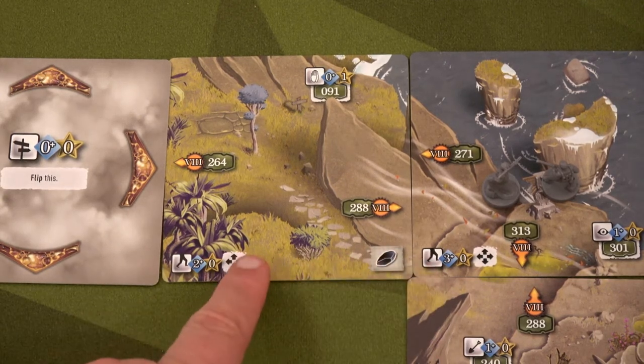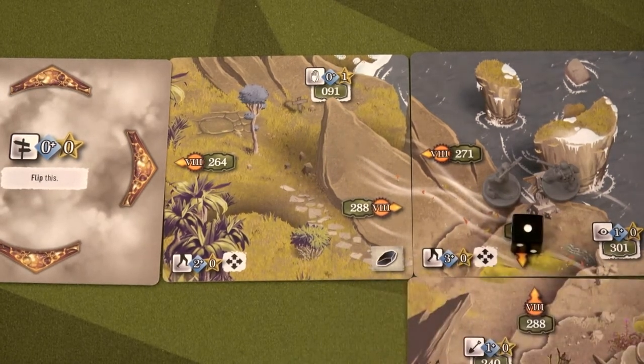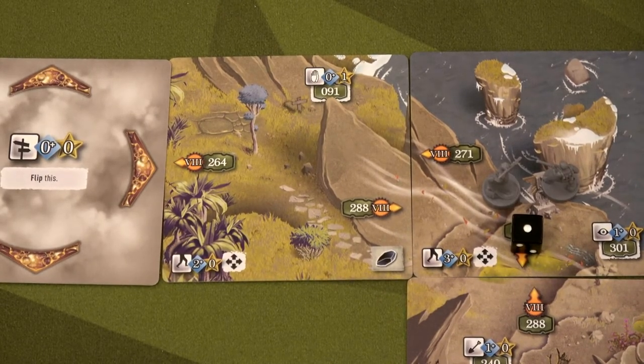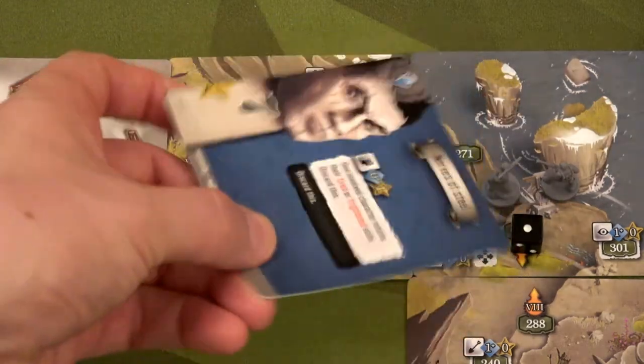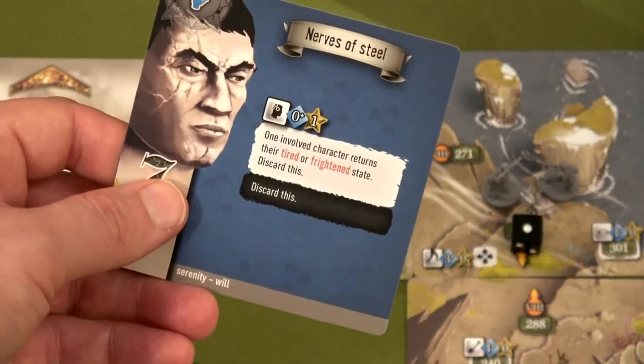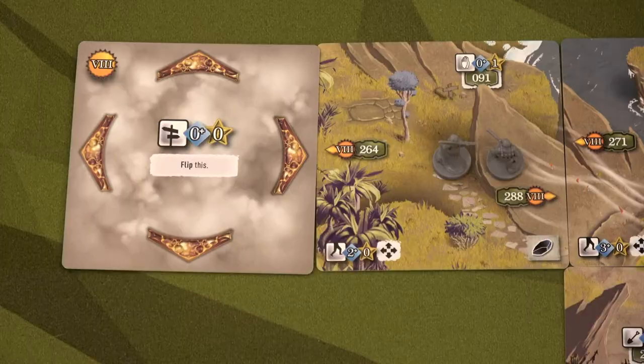Movement still costs three action cards for now, but it'll get easier soon. We tick our walking stick down to one — that really stings, only one use left. But we're getting good use out of it. We draw one action card and get nerves of steel — a good card, but I'm going to discard it. We move to the new location.